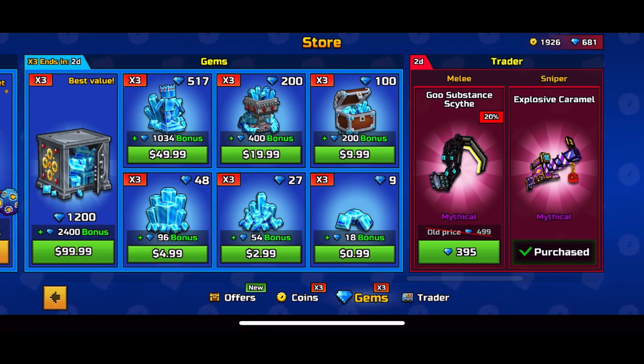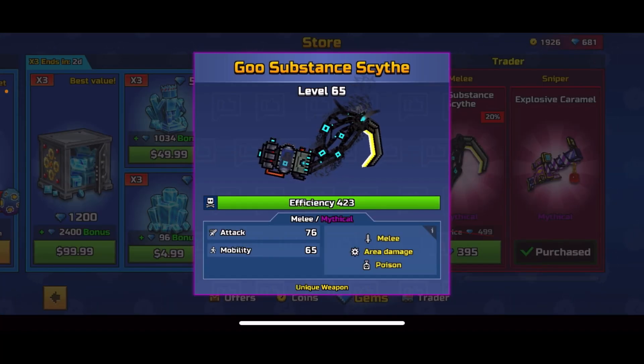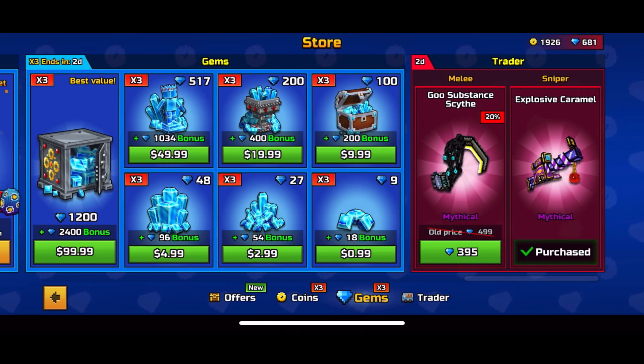I would like to do a full community van damage test slash review if I have time. I'm assuming I'll have time to use the weapons in actual gameplay, but there's still a weapon I haven't got yet — the goo substance scythe. This is another 400 gems gone down the drain, and then my gems will be close to zero.